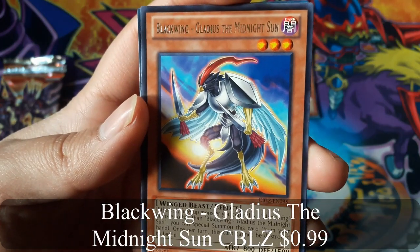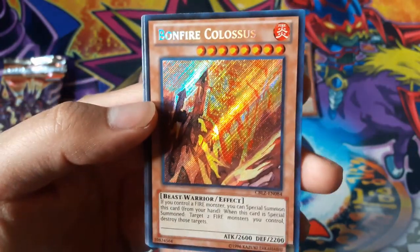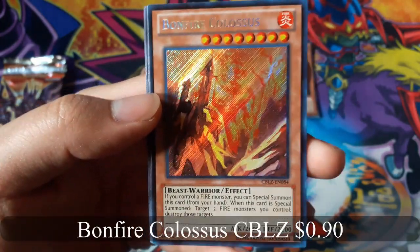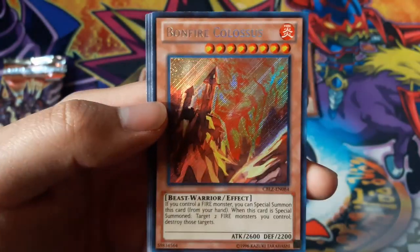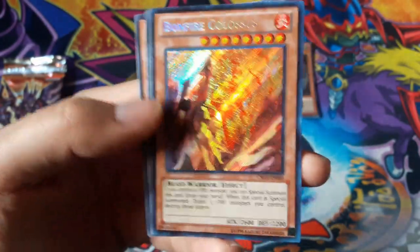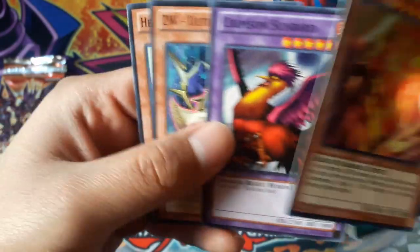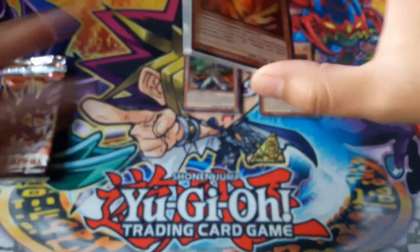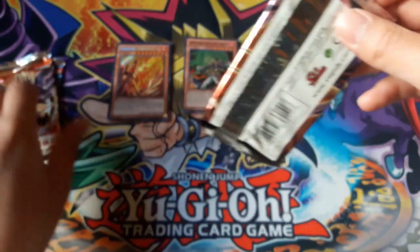Blackwing Gladius the Midnight Sun for a rare — ooh, Bonfire Colossus for a secret rare! That's nice. It's hard enough to get a holo, let alone a secret rare. That's a good opening so far.